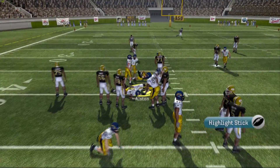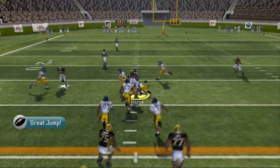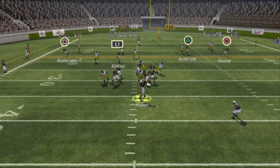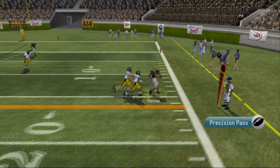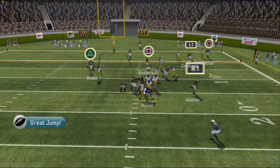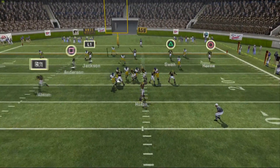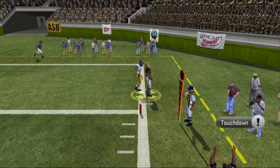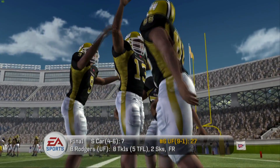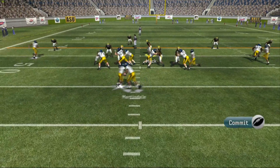On our first play on offense, we hand it off to Alston for a gain of about six. Bruce Hickson drops back and finds Horn, who makes the reception for a first down. We take a shot to the right on that out route — Horn again with another reception. On first and 10 we go with the play action and get brought down for a sack. Third and 15 — Hickson looking to his right for Horn, and that's going to be a back-shoulder throw into the end zone for a touchdown. We are up 7-0.